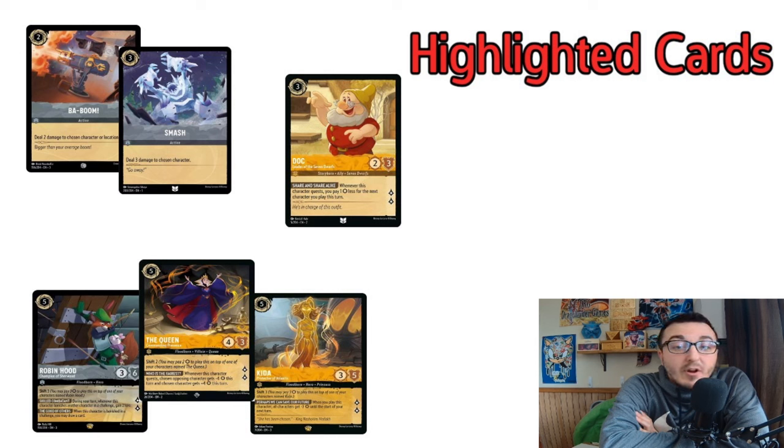We are playing Amber Steel aggro — not focused on songs at all. You can potentially throw your opponent off when they see your color combination and think you're going for songs. They may mulligan accordingly. Ursula against Emerald won't be super impactful. We do still play some songs so they have targets, but we're taking advantage of things like Baboom and Smash to let your early plays stay on board and control your board state. Your early plays either apply pressure or get into your big hitters like Robin Hood, the Queen, or Kita. Doc, Leader of the Seven Dwarves, lets you get into bigger characters quicker — when he quests, you pay one less for your next character.